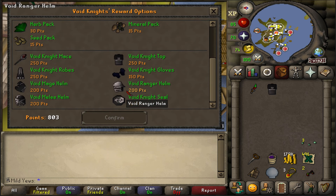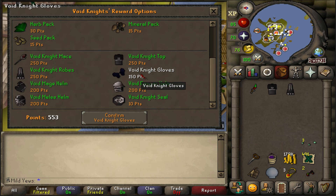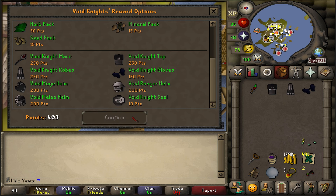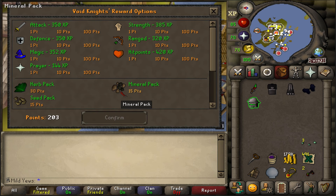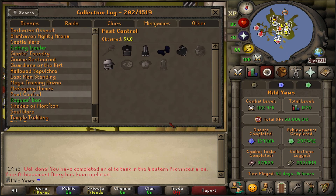Luckily, I have one of the tiers of combat achievements completed, so on the Veteran Pest Control ship I actually get 6 points per game. I saved up all 1,050 points and bought everything all at once. After Pest Control was completed, I decided to go back to Barrows in between each seaweed run, but unfortunately my luck just was not there throughout these runs.